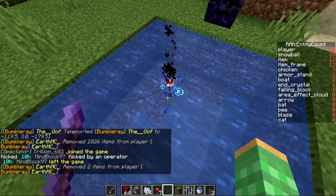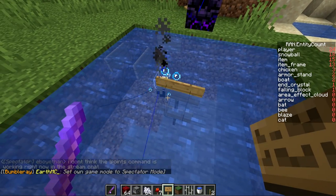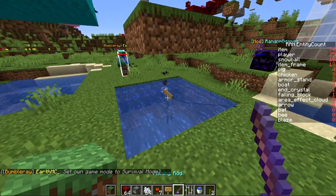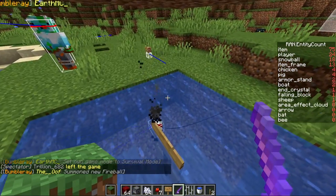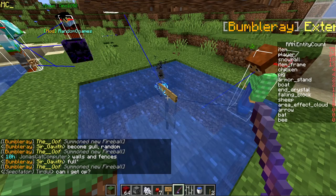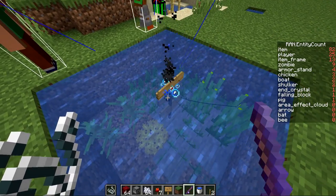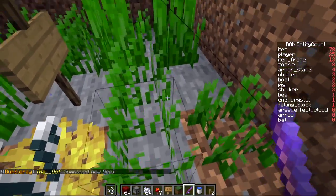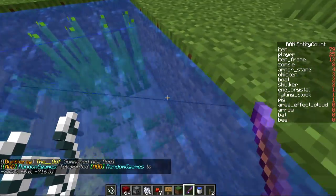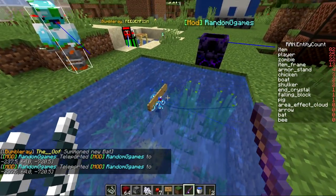Waterlogged blocks that have no collision shape are acceptable — signs, coral, kelp, seagrass both small and tall all work fine. Blocks with collision above the bobber kill it. Any non-waterlogged solid block placed inside or above the area kills the open water check. String on top of the water kills it too. It looks like you need about two air blocks above the bobber's position, one block below, and two blocks above. Once it's killed, you have to recast to restart it.